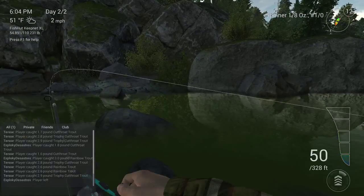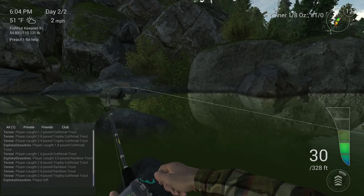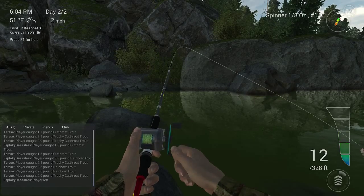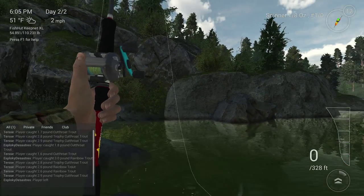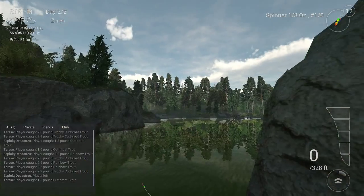This is a small cutthroat. You'll get rainbows out there and you will get cutthroat trophies as well, but I'm just showing you — I think this is just an ordinary-size cutthroat. Come on, get out of there. Yeah, that's an ordinary cutthroat, same as the other side.